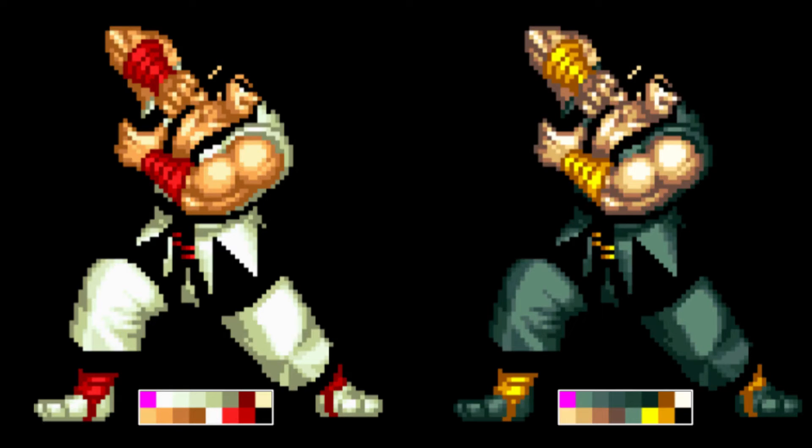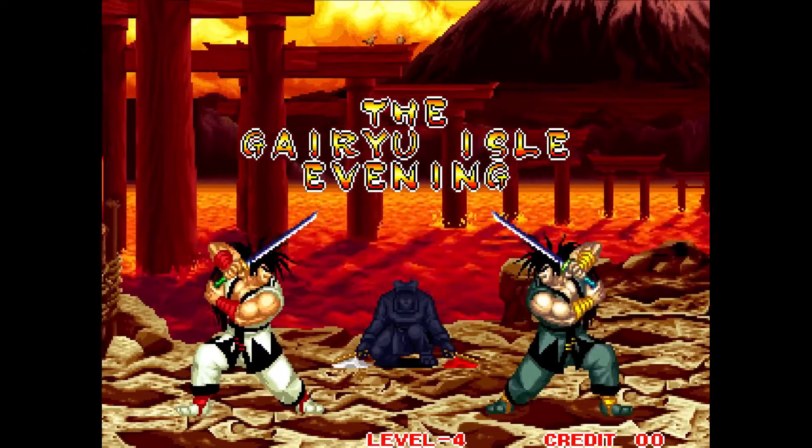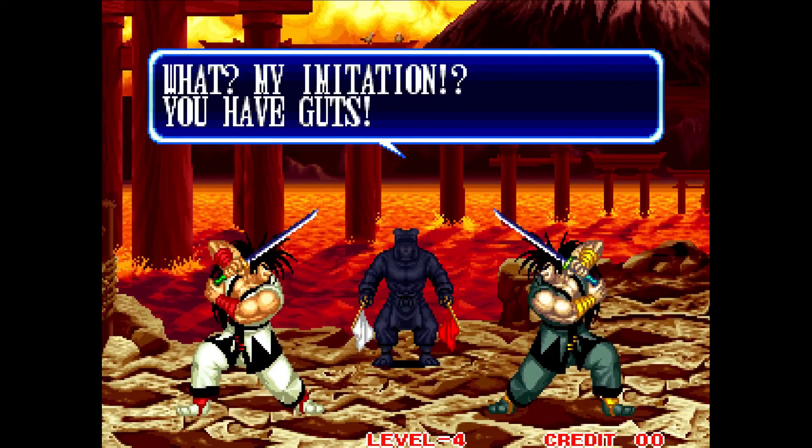It's easy to swap in a different palette — such as this palette, which changes Huomaru's outfit and skin tones. Fighting games would do this so players don't get confused during mirror matches. There are many palette tricks like this, but that's a topic for another video.